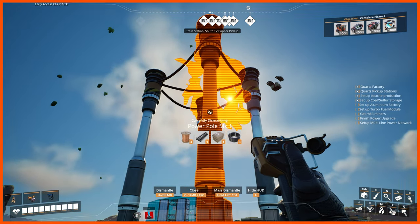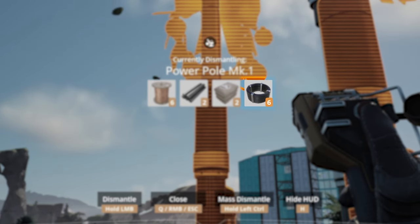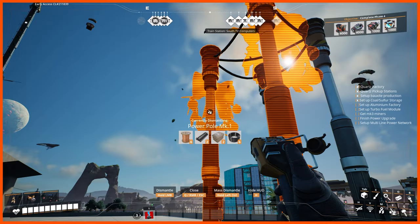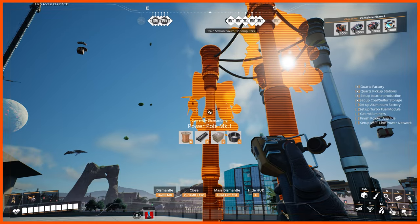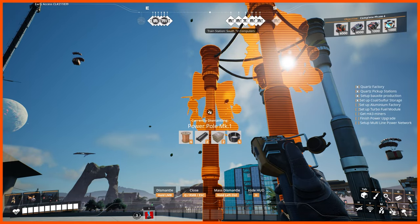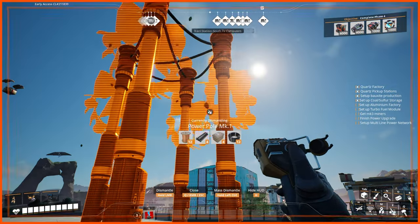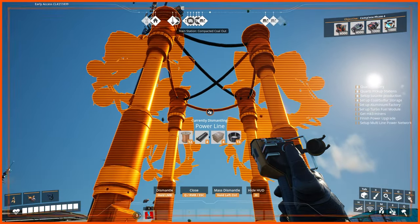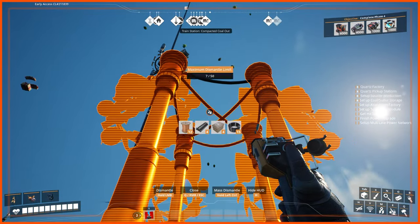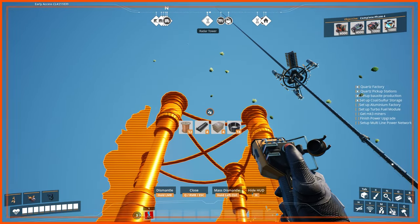If I delete two poles, you can now see it's going to give me six cables back — three for the cables connected to the first pole, three for the cables connected to the second pole — even though one of those cables is shared. I can add all four poles and now I'm getting 12 cables back, even though there are only six cables up there. And what's more, I can add all the individual cables as well, and now I'm getting 18 cables back for the six cables that are actually up there.